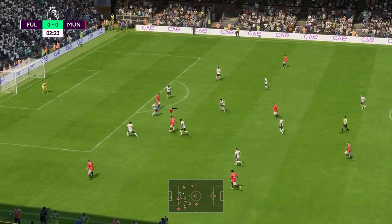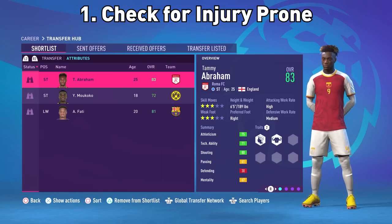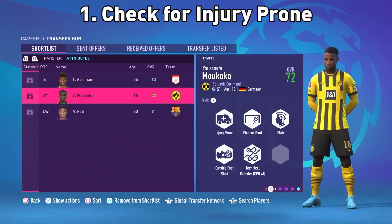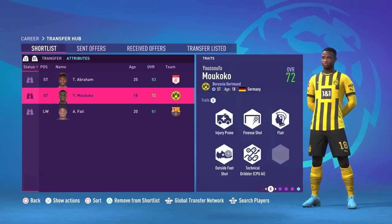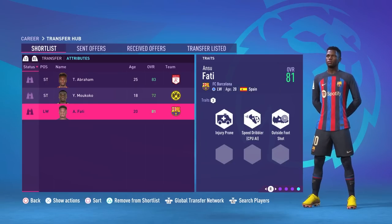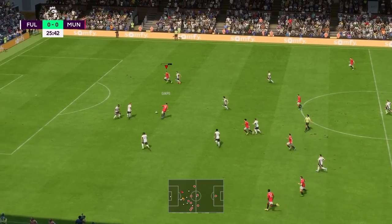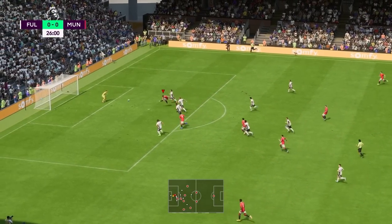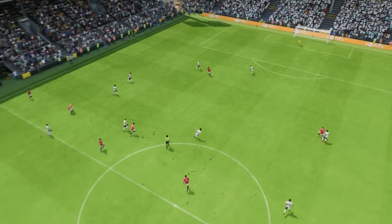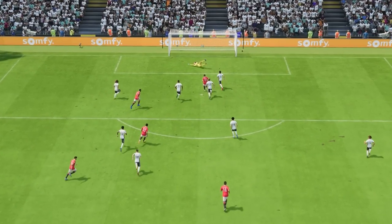The first thing I always look at for every single signing is to see if they have the injury prone trait. A couple of the best talents in the world right now have this trait — for example, Ansu Fati at Barcelona has had it for a couple of seasons, and Yusuf Makoko was given it this season at Borussia Dortmund. These two players will cost you about 50 to 100 million pounds depending on how far you are in your career mode, so if you're buying a player for that much money, you don't want someone who's going to be constantly injured and just sitting on the bench on big wages.